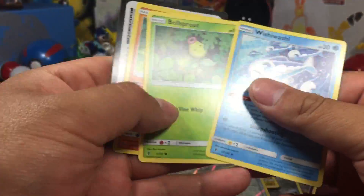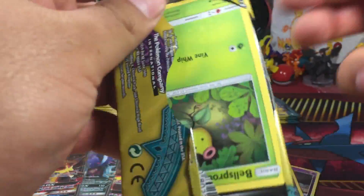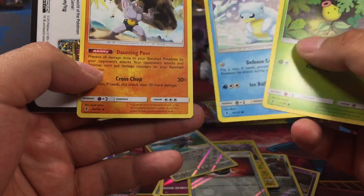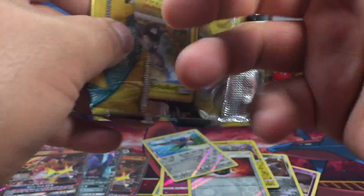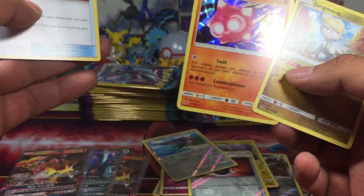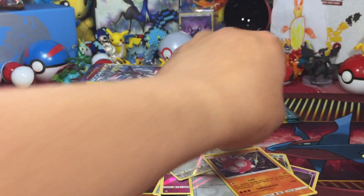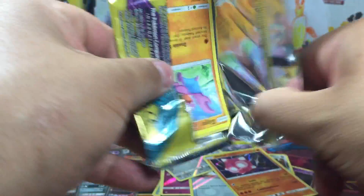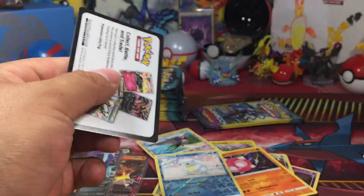Just about 75% done. Wishiwashi, Bellsprout, Sudowoodo. Another Bellsprout, Alolan Sandslash — nice — and a Machoke. I can't take any more of these dud packs. A Jangmo-o, and a second holo — Minior! Gligar, reverse Alolan Sandslash, and a Watchog.